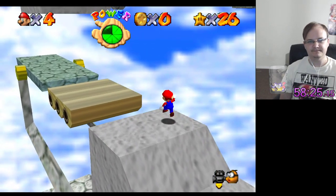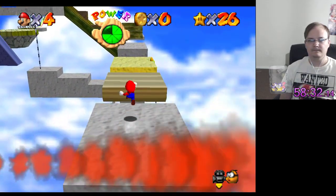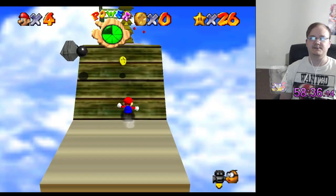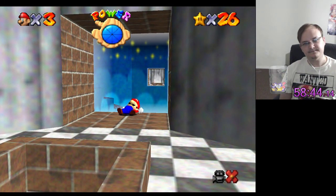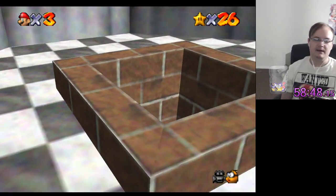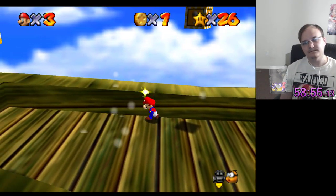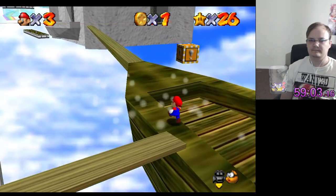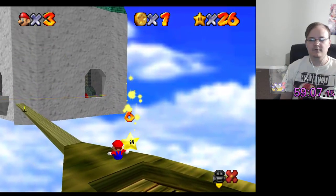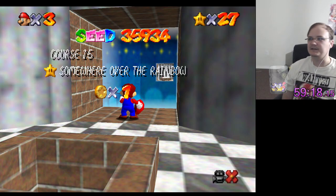Routing becomes a little more interesting. Since I got the Tricky Triangle star, we're gonna just fall to our death because apparently I didn't hit the jump button. That's spicy. I also have to remember Mips is downstairs now. Got the one box star in Rainbow Ride, which is nice — it means I don't have to look for any of the other ones.